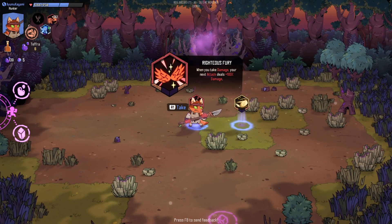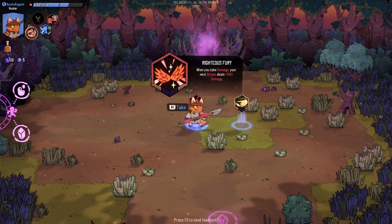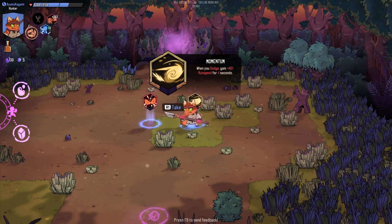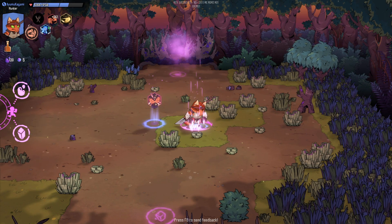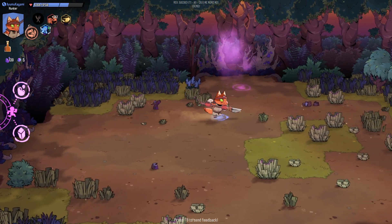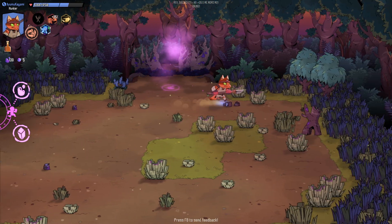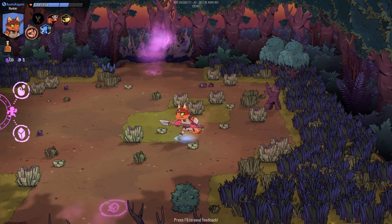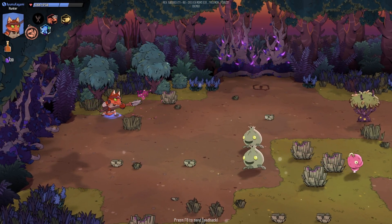When you take damage your next attack deals 100 bonus damage — that's okay. When you dodge, gain 40 run speed. So that's something — can that appear when you have the hammer, or the ranged weapon, the cannon? Because maybe mortar...